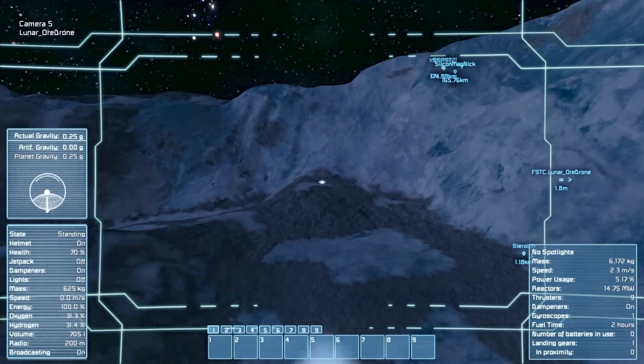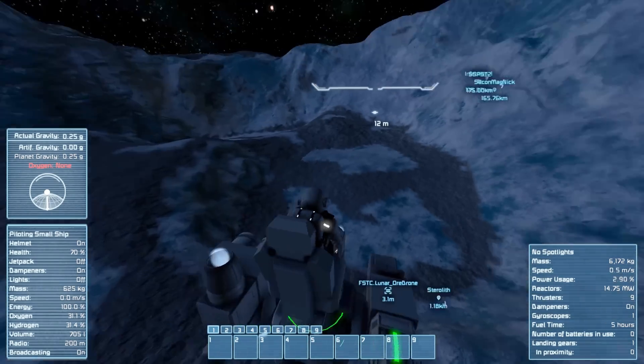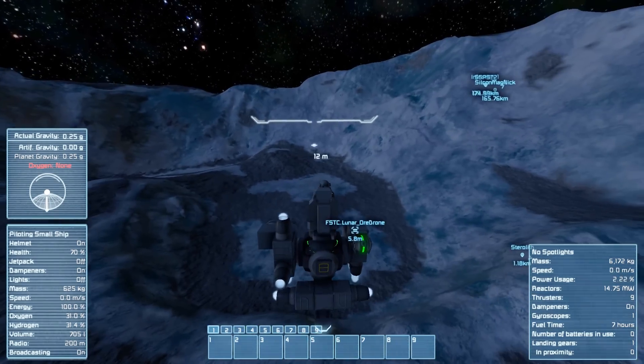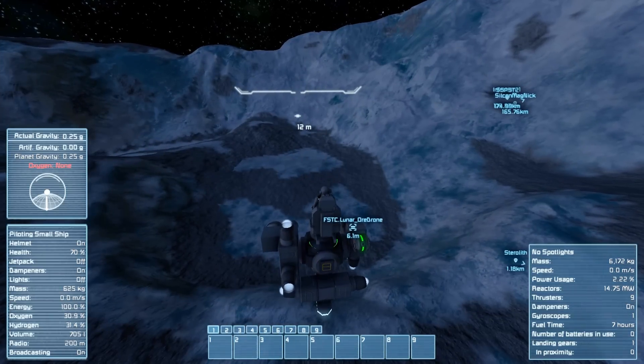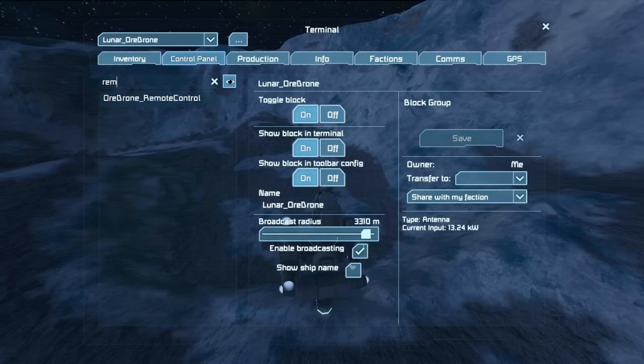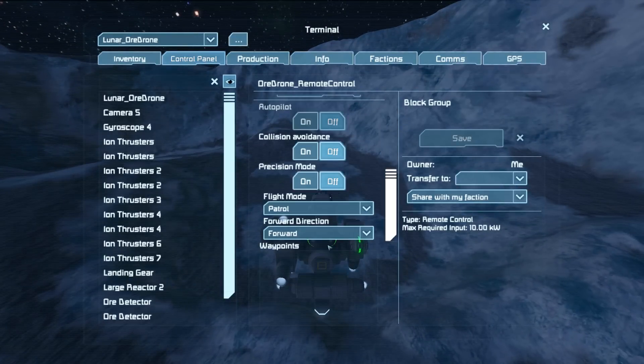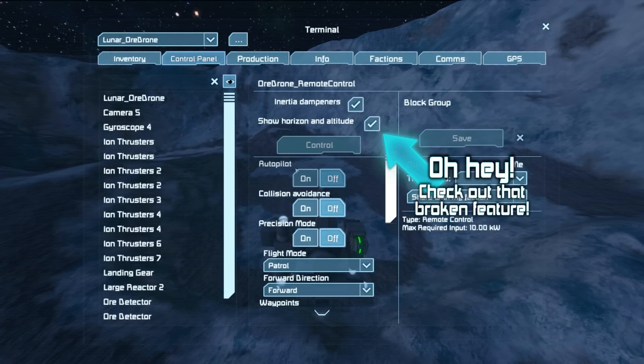I'm not seeing any ore here. Oh, there we have one right now — we finally got our altimeter back and we're at 12 meters off the ground. So if there was ore here we should have definitely been able to see it.